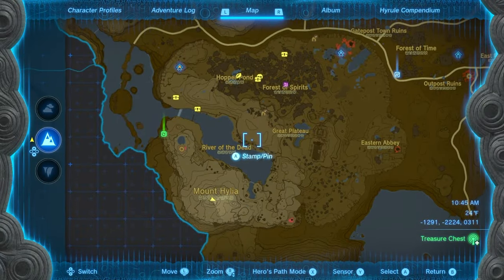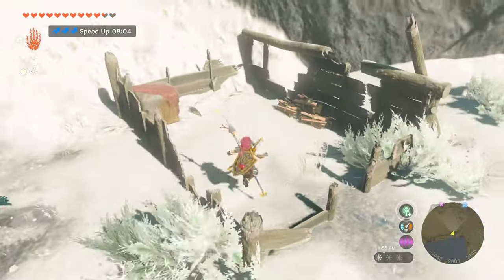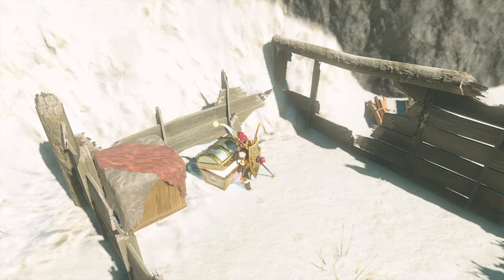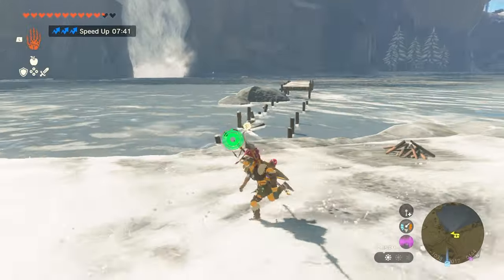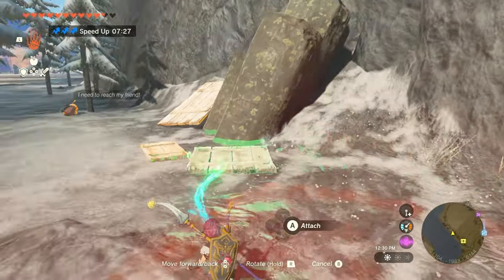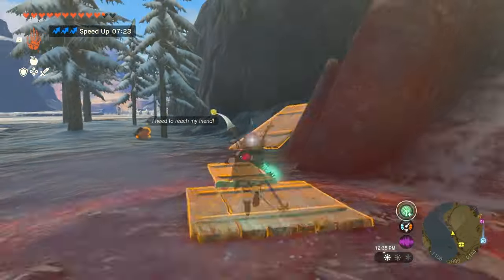From here I'm going to fly back across the river — we got some more goodies. Nice of them to give you the bundles of wood again. This Korak Seed, I'm not going to lie, this one is not very fun. What I like to do is take advantage of the wooden stuff they give you over here — we're going to kind of build a bridge. It's not going to be a pretty bridge, but it's going to work.